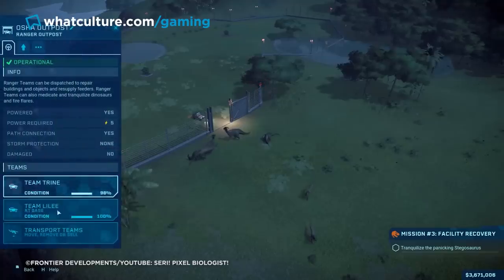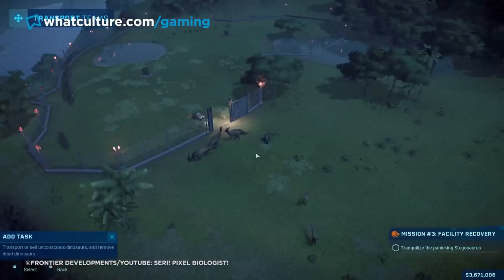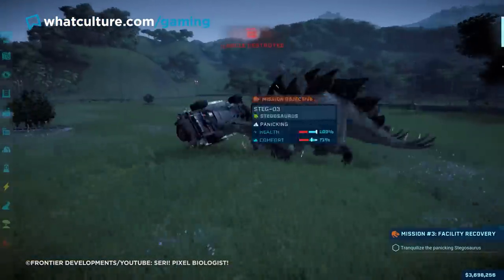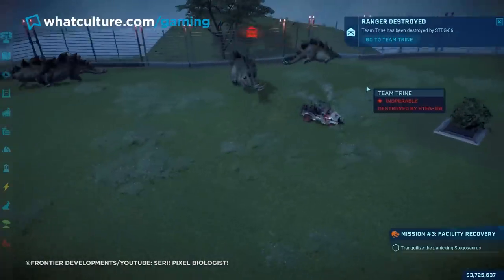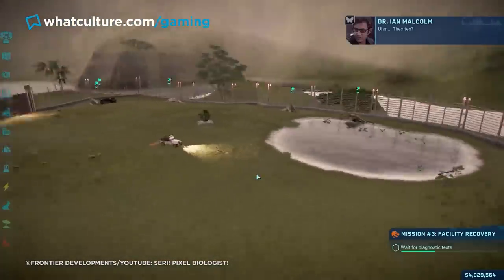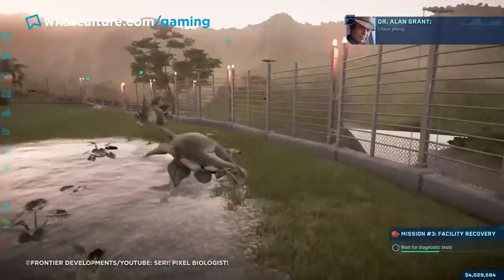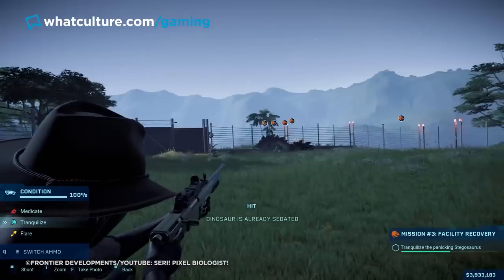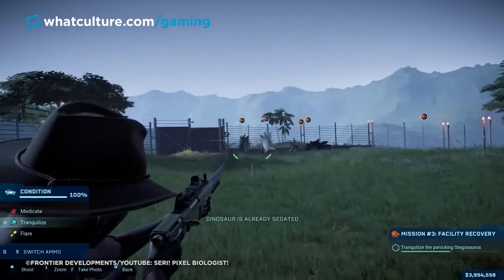With the highest base attack rating of any herbivore in the game, they'll smash right through enclosures quick. And here's where it gets insidious: Isla Sorna starts you off with a large number of them, meaning you probably just plopped down a fence or two, didn't read up on the 5-animal limit, and now you're up to your eyeballs in rampaging stegosaurus. So let that be a clear lesson — always read the manual.